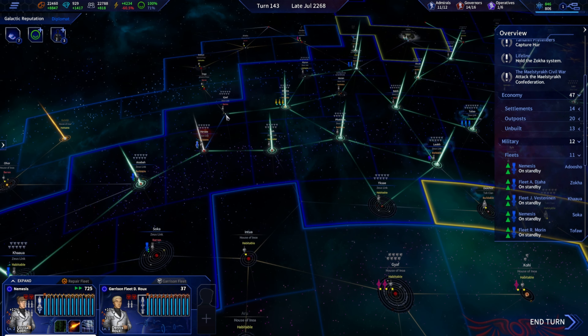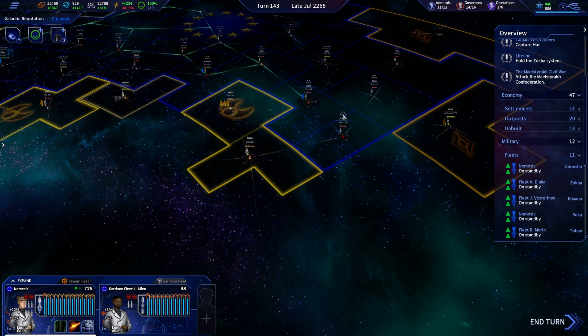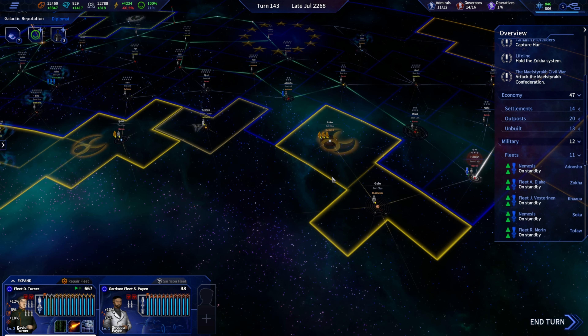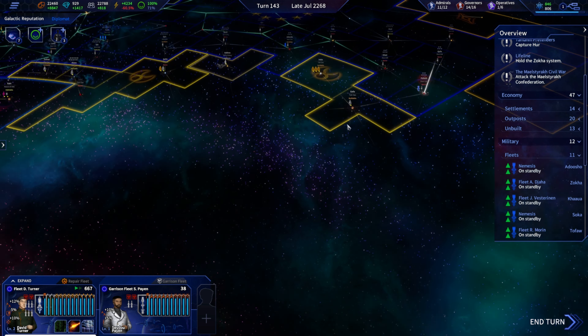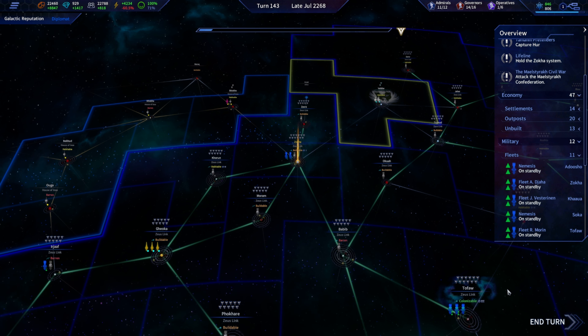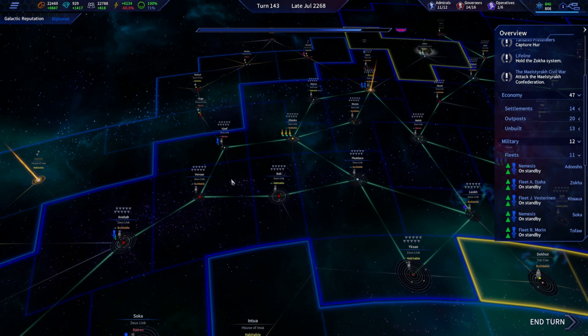We swing down from this side — this is a lot of area to take with just what we've got. I'll either send one or two more fleets over to this side. Waiting is truly the hardest part, but we should have the ability to set up our final fleet this turn.